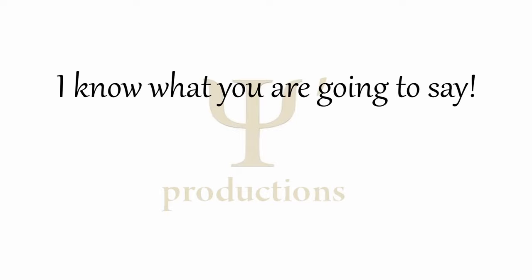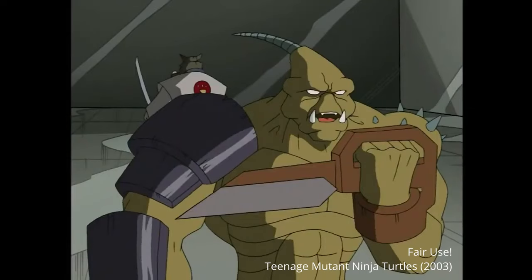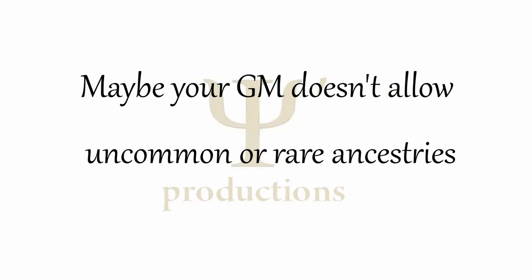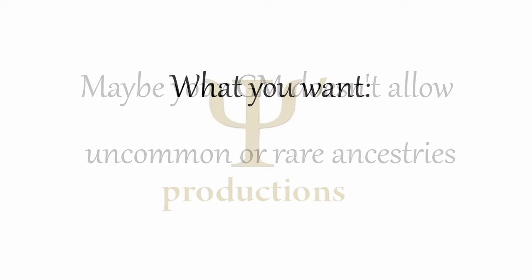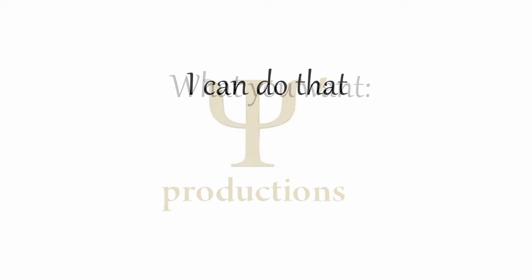But listen, I know what you're going to say — you don't want this build. You don't want to be part robot or part rhino person or even a whole rhino samurai. Maybe your GM is disallowing those uncommon and rare ancestries. You want a full human wielding an actual katana. Well, yeah, we can do that — in part three.